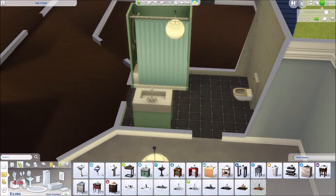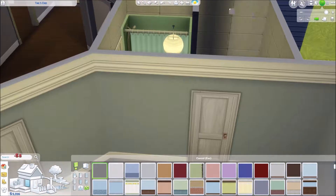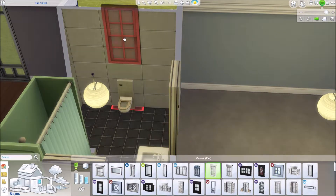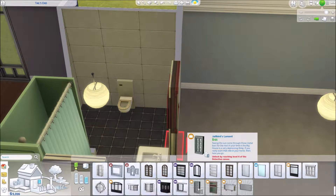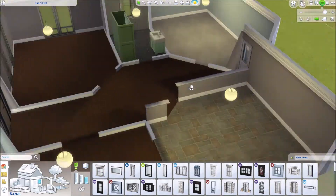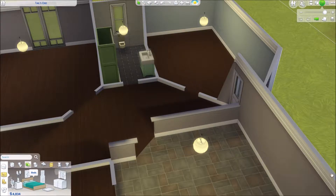Everything was gray and black in the bathroom, so I picked a mint green shower-tub because I felt that went best with it. I put up a little wall on the end to enclose the tub — I like to enclose my tubs, I like to enclose everything, I don't know why. I was looking for a little window to go above the toilet that would match the other floor-length windows, but I didn't want this one to go to the floor. I finally found a cheap little one that worked.